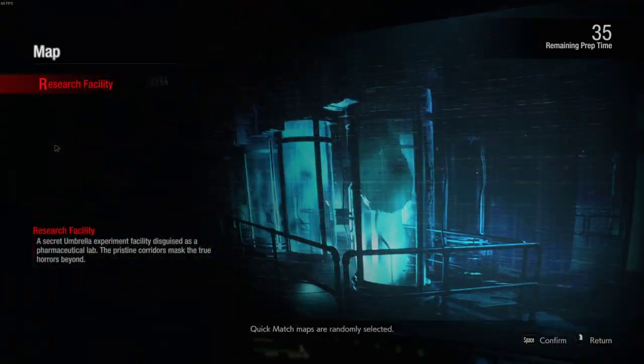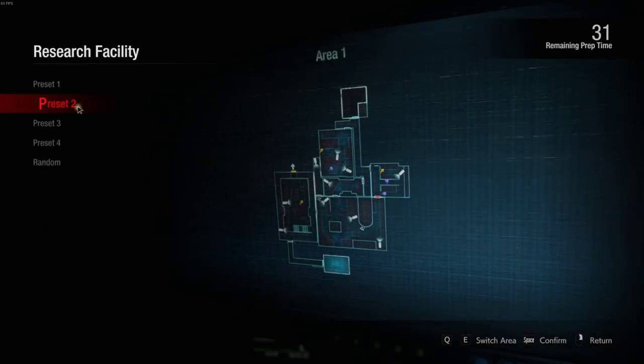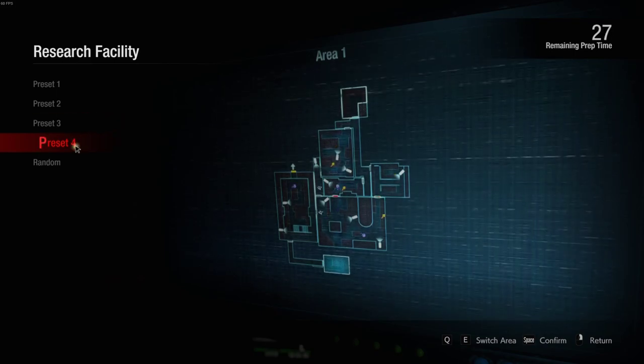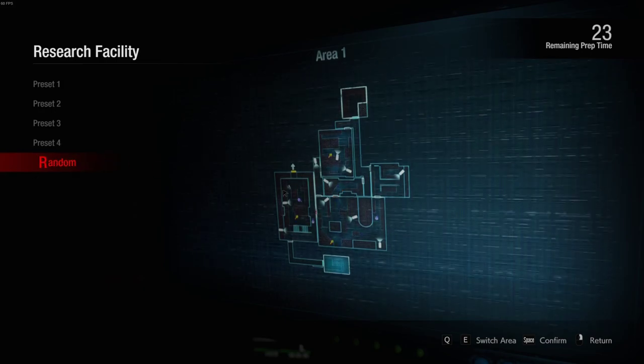I finally get my hands on Spencer. Rank 1, research facility — I haven't played this map. What is this map like? There's a back room here — is that like a safe room type of thing? Okay, so the exit through here.